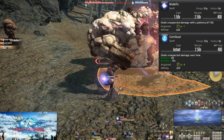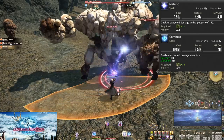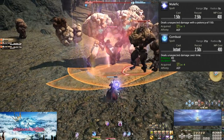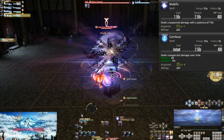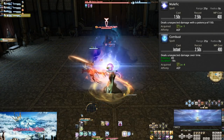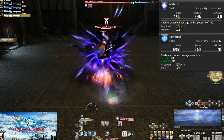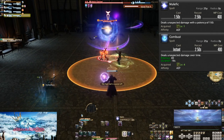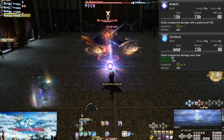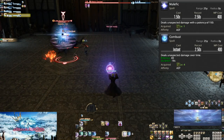Dot as many enemies as you can before you spam Malefic. If it's not already clear from playing either of the other healers, Astrologian's personal DPS kit is by far the weakest of the three. You should still put out DPS where you can, just don't expect to be as powerful as the other healers at this point. Find your comfortable point to let tanks drop and practice the heal and DPS balance.